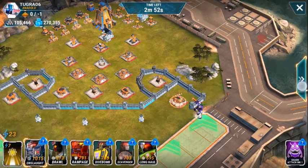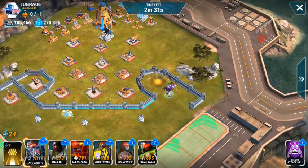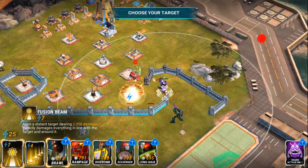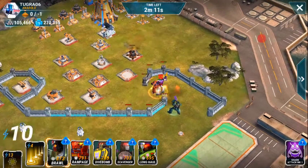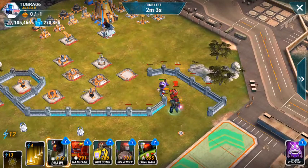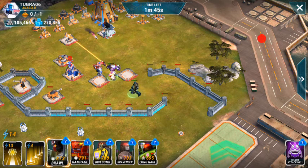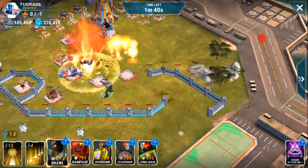I'm just gonna drop Galv right there, let him start cleaning this out, and then now I'm gonna drop in Onslaught, and he's gonna follow and just clean up anything as Galvatron just keeps getting the damage taken on him. I always go for the mortars and the lasers first since they do the most damage. As you can see, the focus is mainly on Galvatron, and being that his health is so high, he can take all that damage while Onslaught can just follow up.